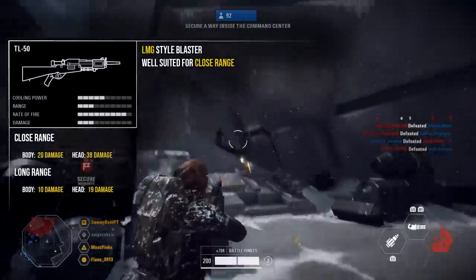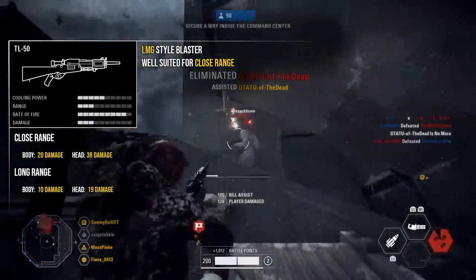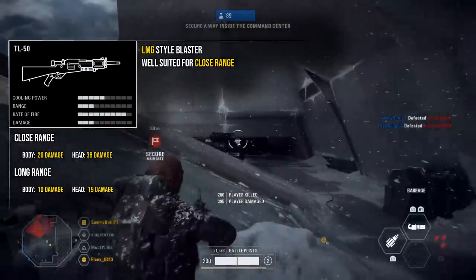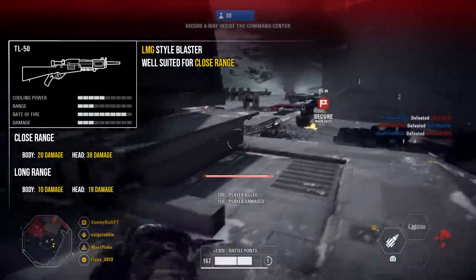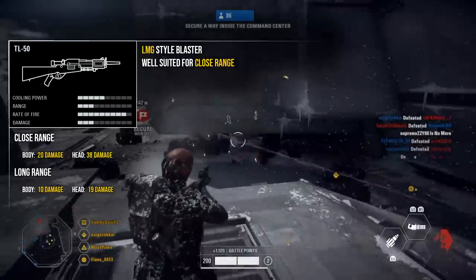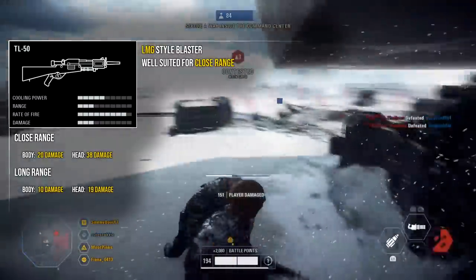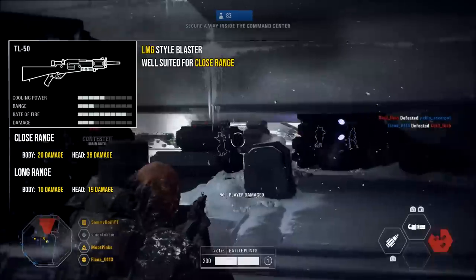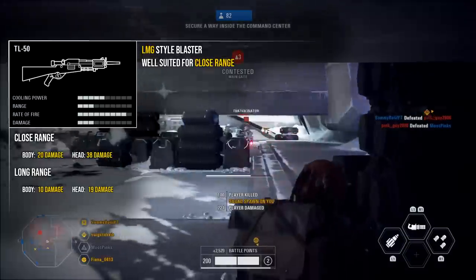The fourth and final weapon is the TL-50, and personally I think this is the best blaster for the heavy class as it seems the most suited to close quarters. At close range it deals 20 damage to the body and 38 to the head, and at long range 10 to the body and 19 to the head — with a high rate of fire you can see just how well this does up close. For mods I'd recommend the improved cooling and reduced spread mods. The secondary fire mode is good but it means you can't ADS and you have to give up one of the other two mods, which both drastically improve the weapon overall.